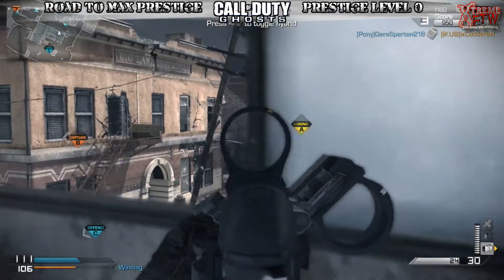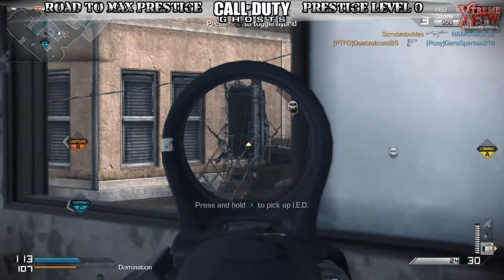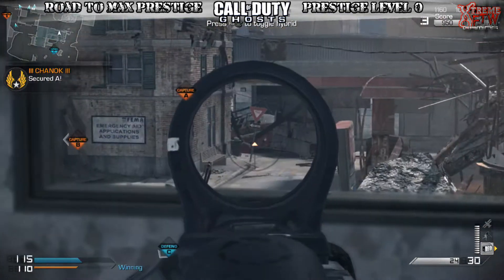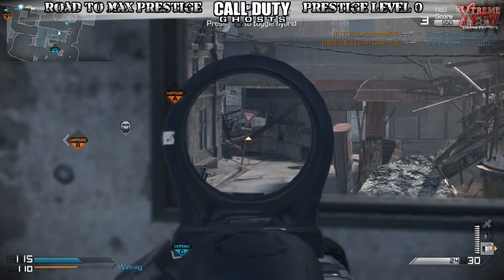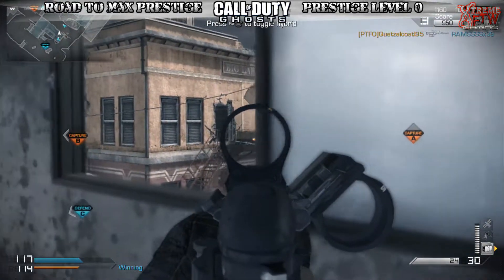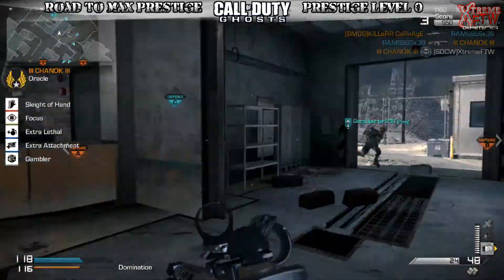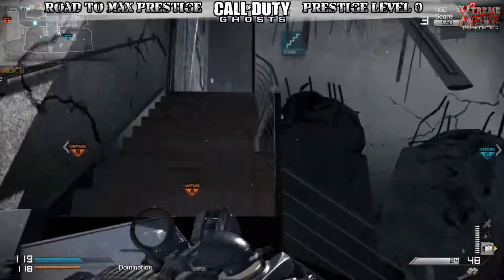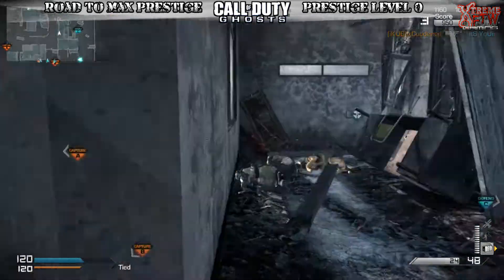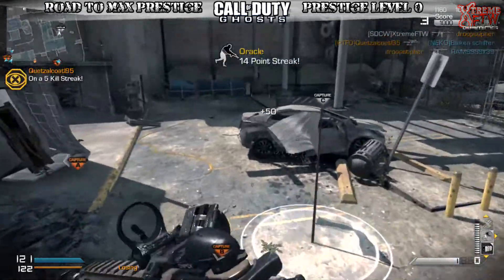If you guys want to try a really OP class, this is the gun. The perks don't help too much — instead of Sleight of Hand, if you want super long range you're better off using a marksman rifle or a sniper. I prefer a marksman because if you take your time and the guy doesn't know where you are with it suppressed, you can still get a one-shot kill with a headshot. Almost all the marksman rifles work that way.